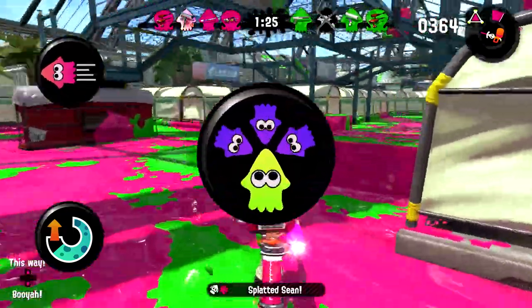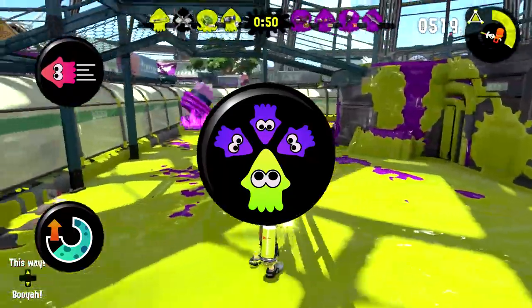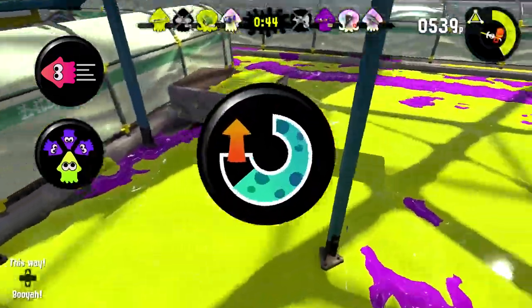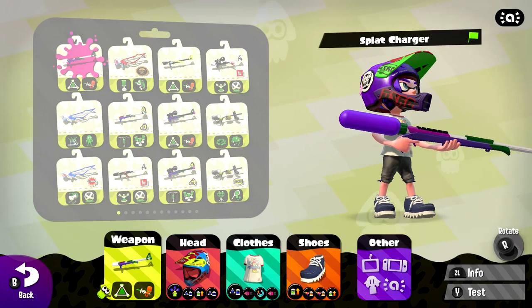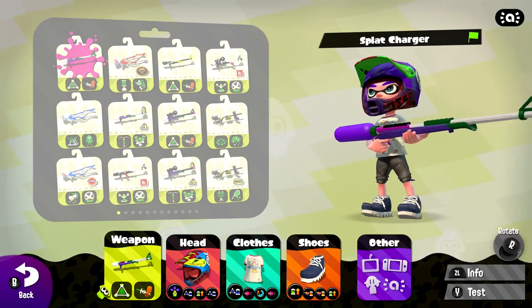Tenacity will slowly fill up the special gauge any time your team has fewer players than the opposing team. Because Chargers are often numbered among the living, tenacity is almost always beneficial to have on. Especially when coupled with special charge up, tenacity helps negate the harmful effects of the 220 points ceiling.